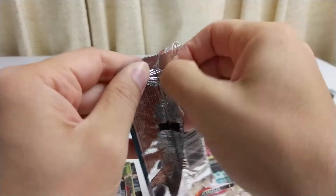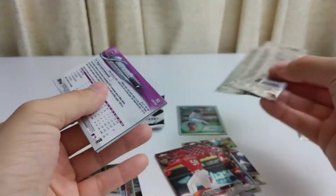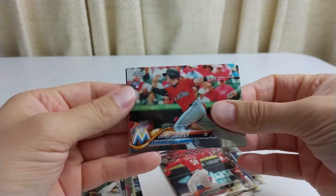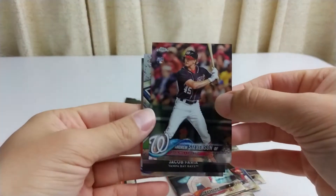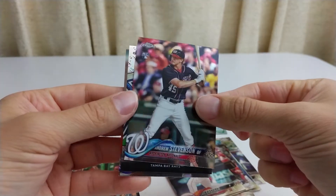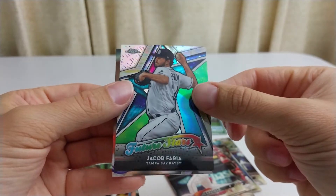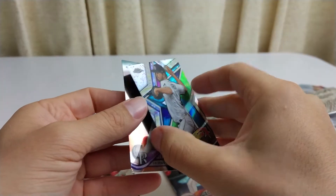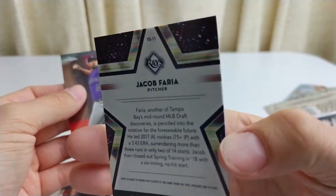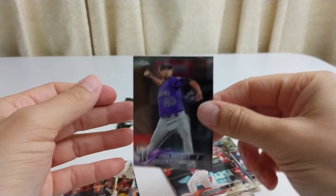Last pack, here we go. Garrett Cooper, rookie card. Andrew Stevenson, rookie card. Nice. Insert of Jacob Faria — Future Stars, FS11, that's an insert. And Jermon Marquez.